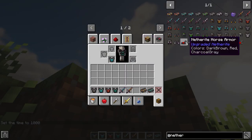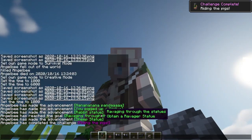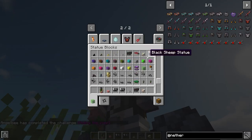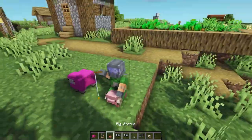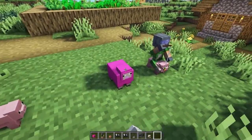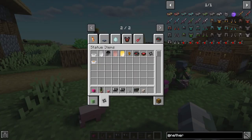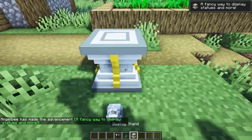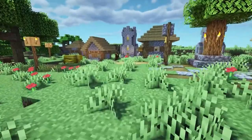This next mod lets you obtain statues — there are so many different types, like all these different colored sheep. They are collectible items that look super cute on display, and some of them have different effects. The mod also adds some easter egg statues which I'm not going to show you how to obtain, and it adds display stands where you can show off your trophies.